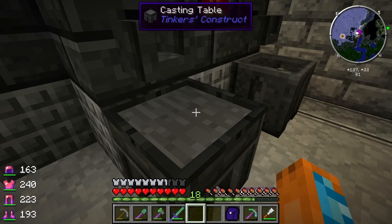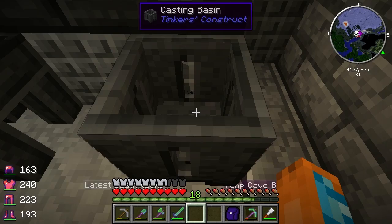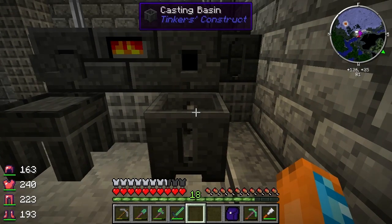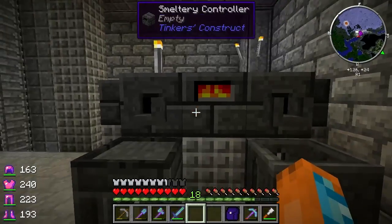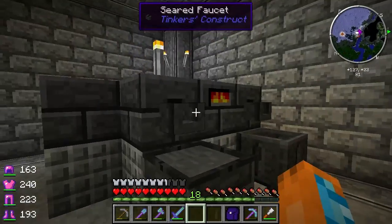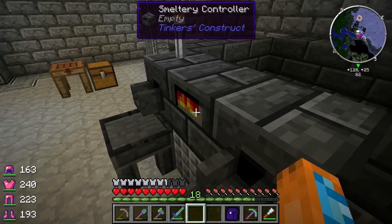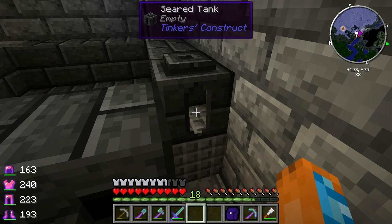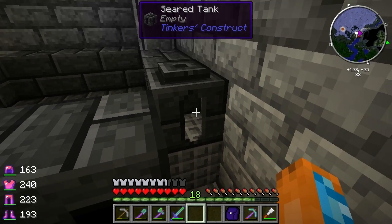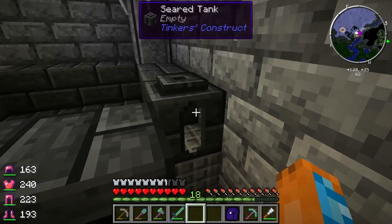You then pour the molten material onto either the casting table, or if you're looking for just a block of something, you pour it into the casting basin. The casting basin can be nice for making glass blocks and stuff, which look really pretty. Before we can do any of this though, we're going to need some lava - we have to put lava in this seared tank, which serves as fuel.